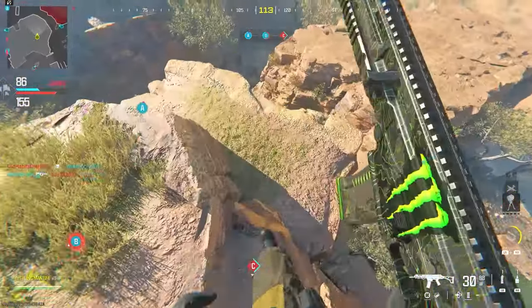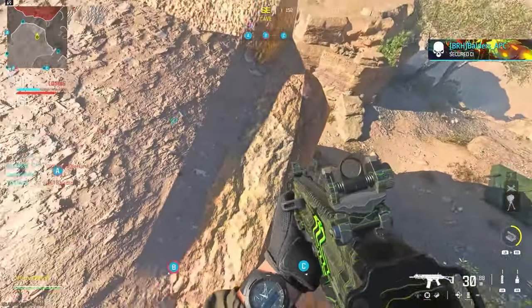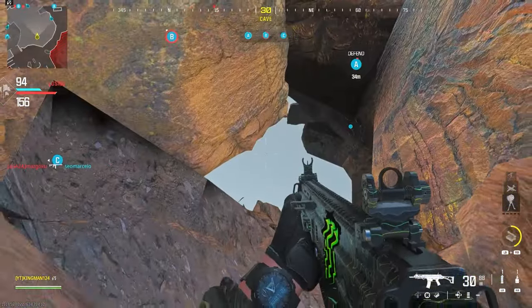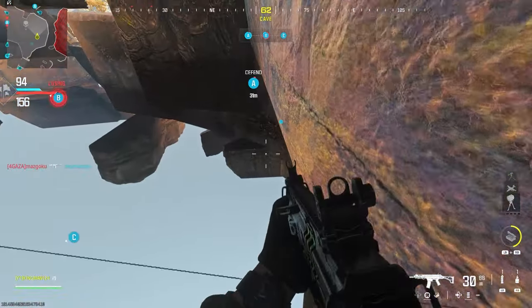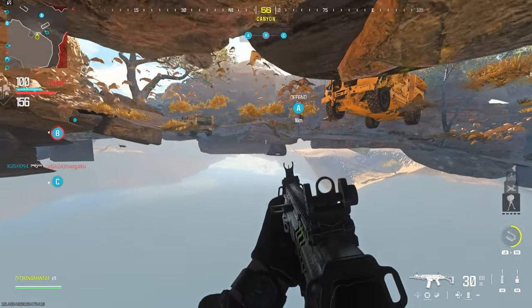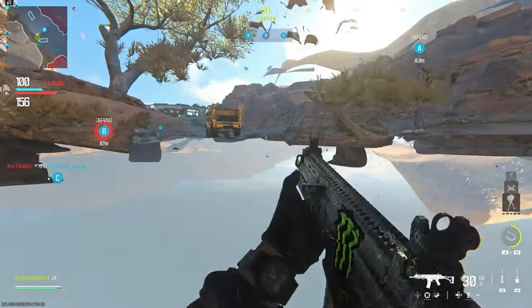If you want to get under the map on Afghan, make your way to my location, drop down, and go for this fake wall or fake rock. As you see, you can drop straight under the map and fully explore. This glitch is absolutely crazy — this game mode is very broken. I'm sure they'll probably nerf the RPG soon.